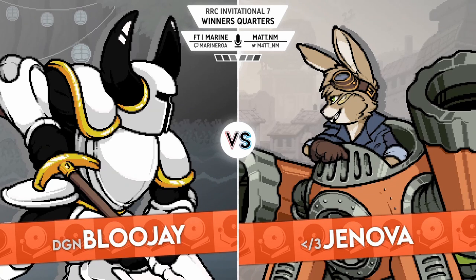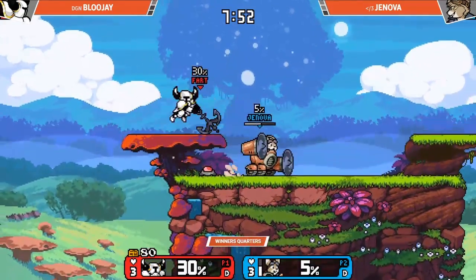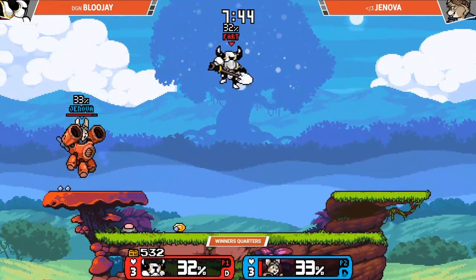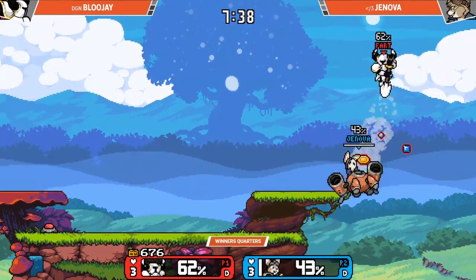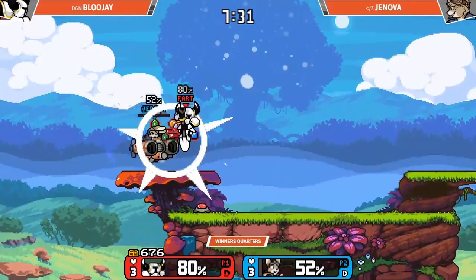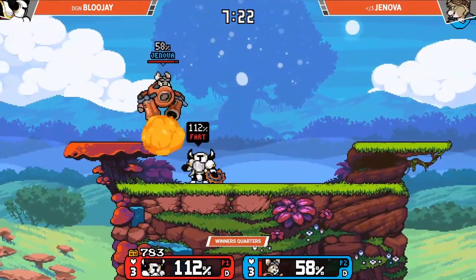Spirit Tree. Thanks for the hydrate. This is Jenova's counterpick. This is kind of the other stage you think about when you look at overhang platforms. Bluejay is trying to go here to avoid that up tilt, just making it a little bit easier on herself. See, the thing about it is Shovel Knight has an absolutely amazing recovery — you don't really need the overhangs to avoid the up tilt.